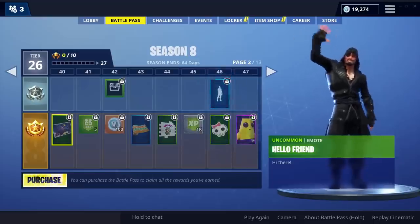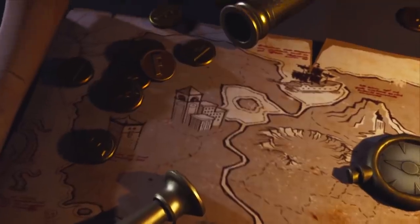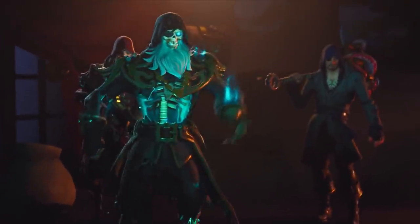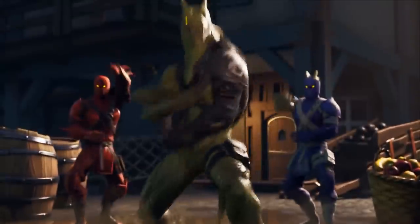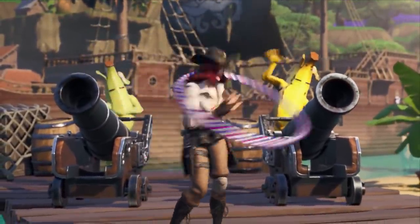The Battle Pass features over 100 unique cosmetics to earn as you level it up. When you first buy the pass, you'll instantly unlock two brand new progressive outfits: Black Heart and Hybrid. Plus, if you opt in for the Battle Bundle, you'll instantly get Sidewinder as well.